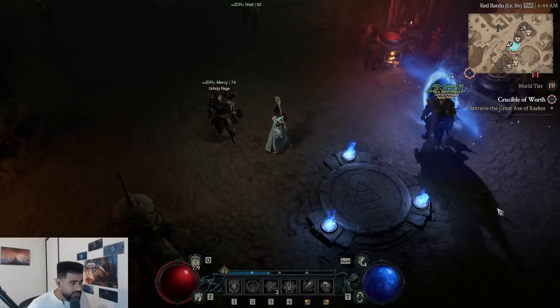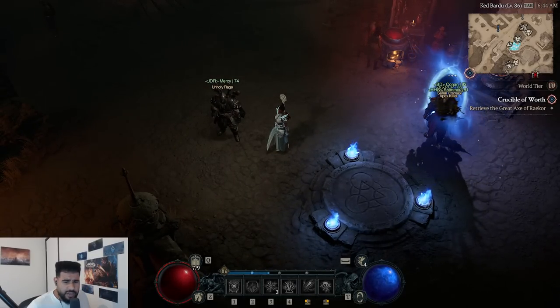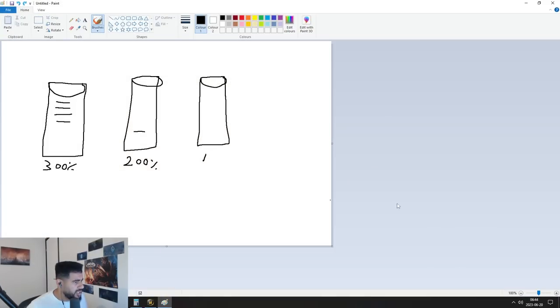First, we need to talk about itemization and the buckets. In bucket number one you're going to have all your lower-priority stats such as damage to close enemies, damage to distant enemies, damage to burning enemies, damage to bleeding enemies, damage to injured enemies, damage to healthy targets, damage to frozen targets, and damage to chilled targets. There are more as well, but these are the main ones.